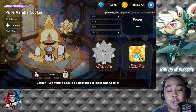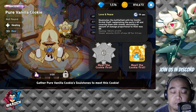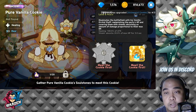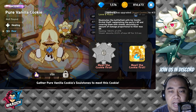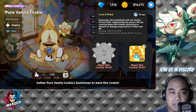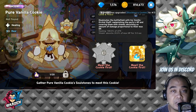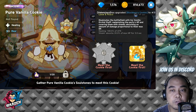The final cookie is Pure Vanilla Cookie, which I still don't have — and I'm still upset about that. He provides a massive heal and gives a shield that absorbs 20% of max HP for three seconds, which is very good. If you can level up his attack, he becomes an exceptional healer — probably the alpha of healers. Even without stars yet, if you have Pure Vanilla Cookie please use him in PvP; he is a game changer for your cookies' survivability.